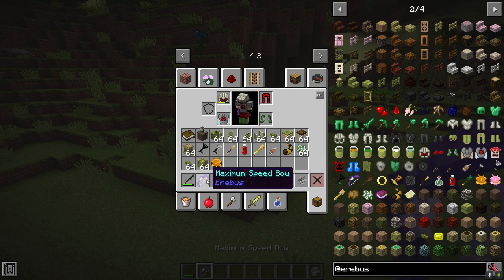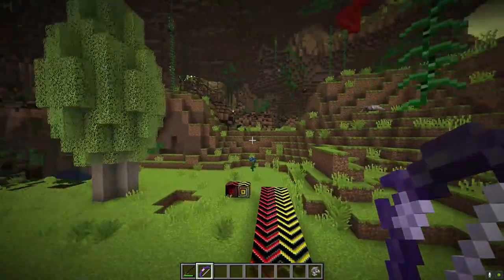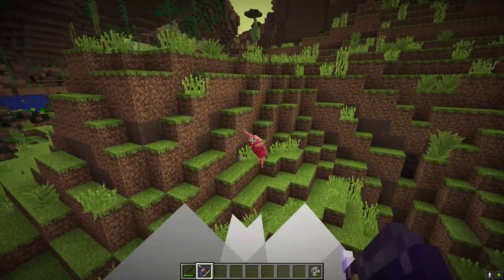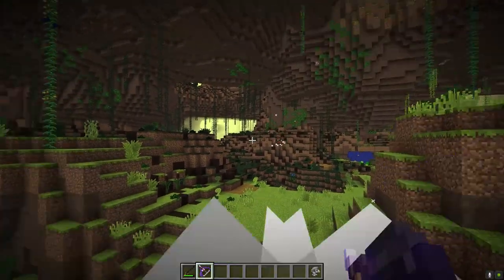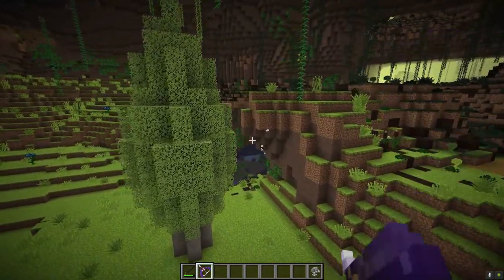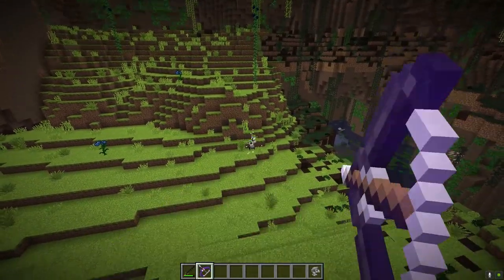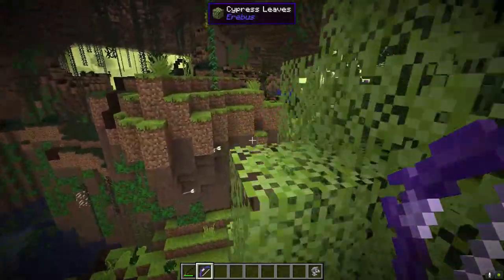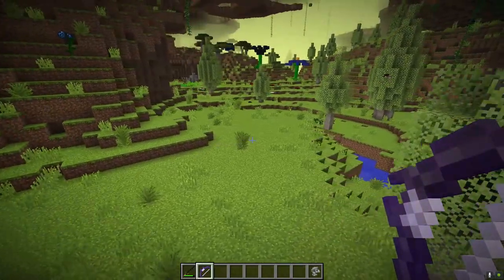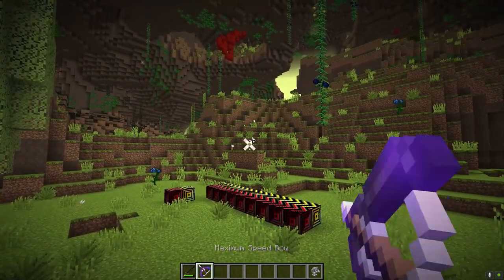Next is the maximum speed bow, which you'll occasionally find in dungeon loot. It fires as fast as possible — just hold right-click and it fires continuously, with each shot at full power dealing maximum damage at maximum range. Worth noting: this bow cannot be enchanted with Infinity, but most other enchants are fair game. Consider putting Mending on it and carrying a large arrow supply.